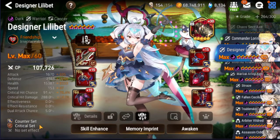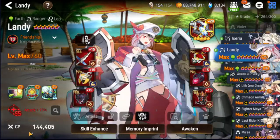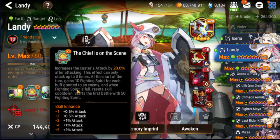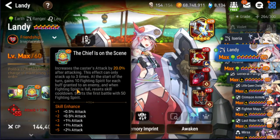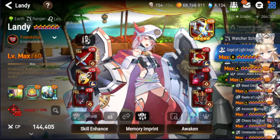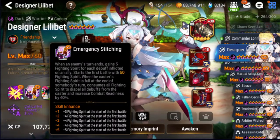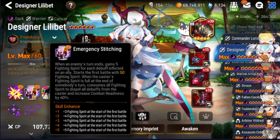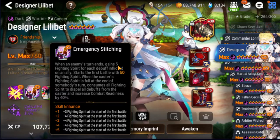Landy gets 10 fighting spirit per enemy buff on her turn. The thing with Dilibet is it's hard to balance because she gets fighting spirit at the end of anyone's turn. But even accounting for that, I really do think they should boost this up to 10 fighting spirit per debuff. I think she'll be solid at that point.